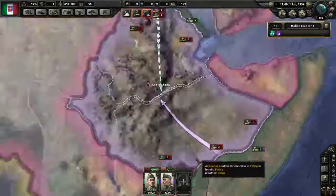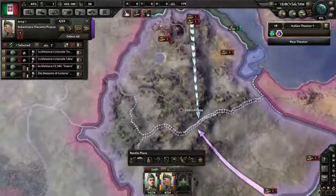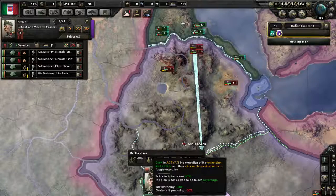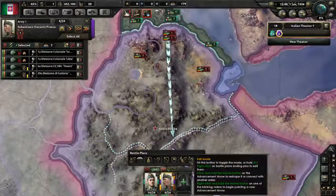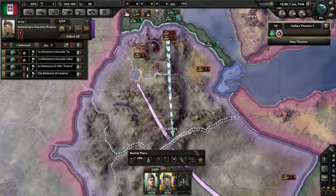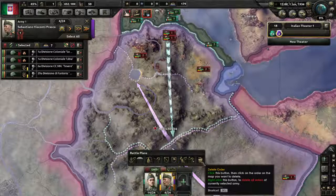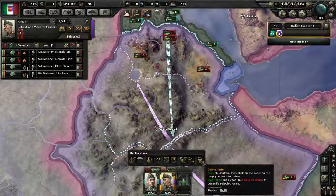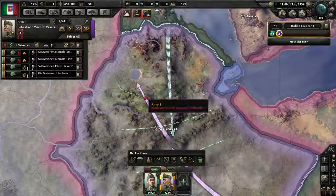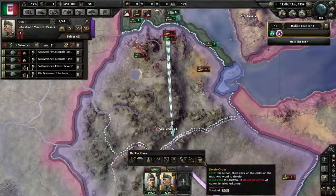That's the basics of army stuff. I should quickly cover starting and stopping orders — this button starts an order, and the little square here will stop it. Also, if you make a plan you don't like, use the delete order button. Right clicking will delete all orders; left clicking lets you click on a specific order to delete just that one. You can delete orders from different armies this way.